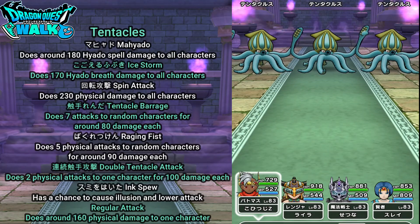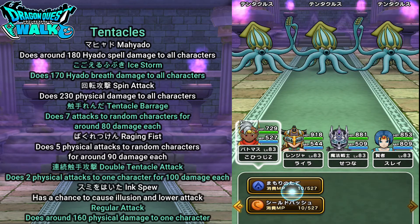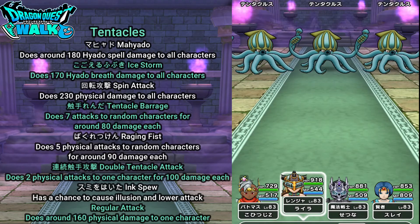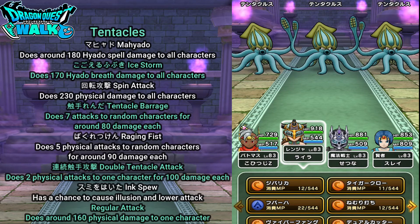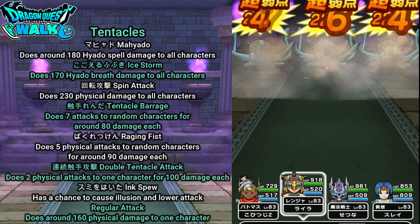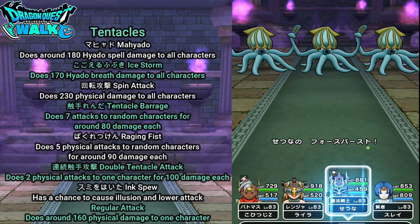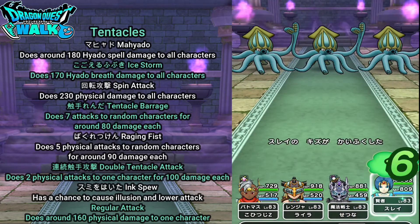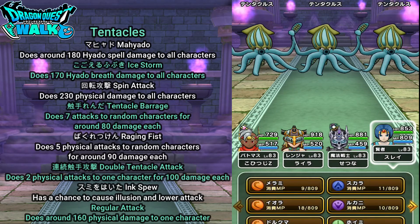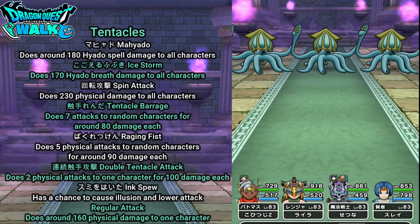Okay, here we go with this battle — three Tentacles. I want to go with my standard strategy with my Battlemaster. They do have Ice Storm which is a breath attack, but I'm not going to worry too much about it. I'm going to go right in and hopefully get some Shadow Binds. That did some okay damage there, but no Shadow Binds. For my Armamentalist I'm going to use Force Burst.